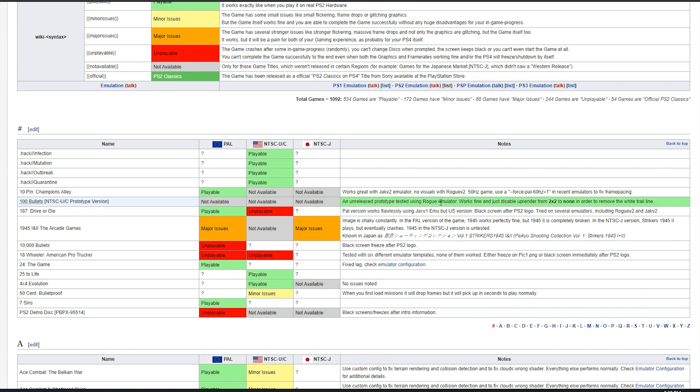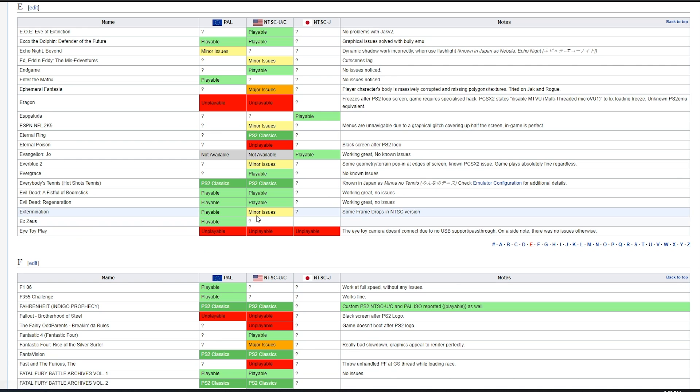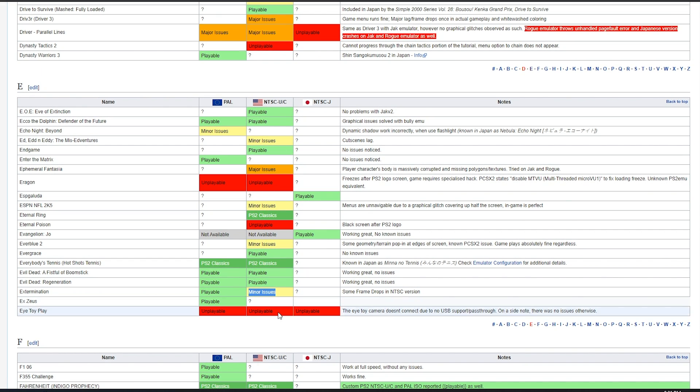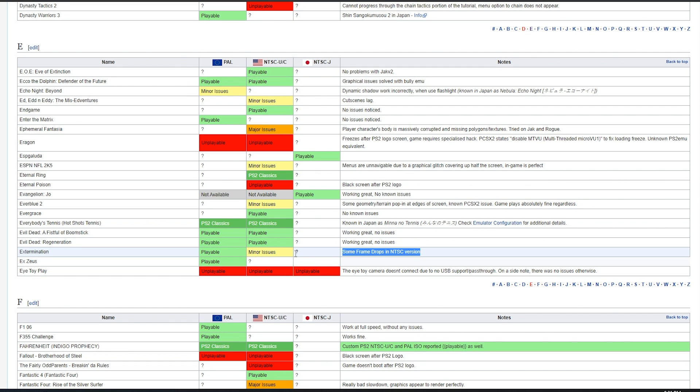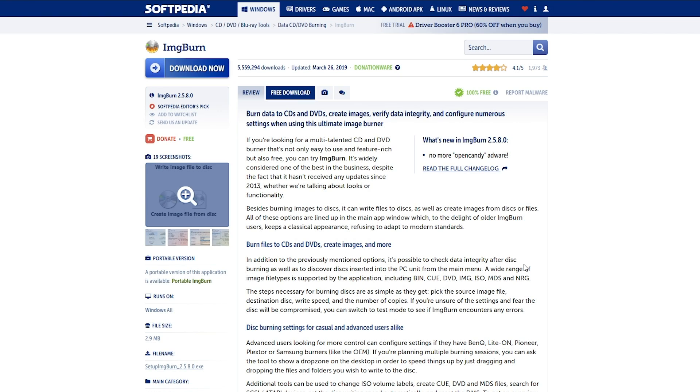I'd also highly recommend taking a look at the PS2 Classics emulator compatibility list, because there's been a lot of work put into it. There are going to be games that are fully playable, have minor issues, major issues, or might not work at all. The first game I'm going to use is Extermination — the NTSC-U version — which has minor frame drop issues noted. The other game is Unreal Tournament, listed as completely fine with no issues.